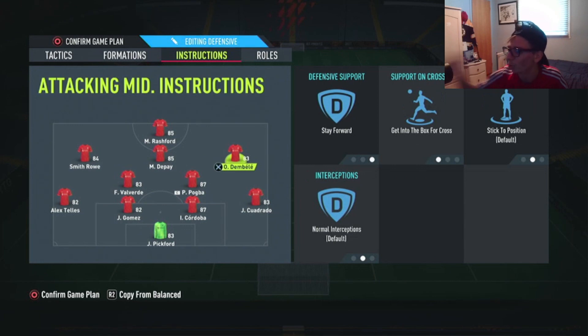For the right CAM — for example Dembélé — set Stay Forward, Get Into the Box for Cross, Stick to Position, and Normal Interceptions. You want your CAMs, wingers, and wide players coming into the box for crosses, since crossing is very strong this year. The left CAM has the exact same instructions: Get Into Box for Cross, Stay Forward, Stick to Position, and Normal Interceptions.